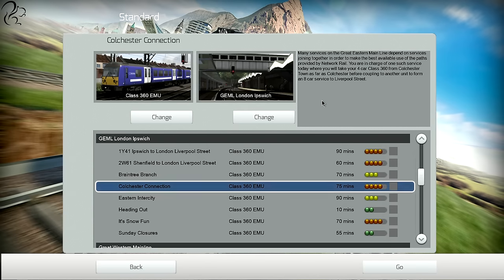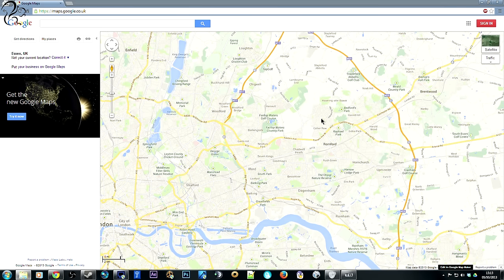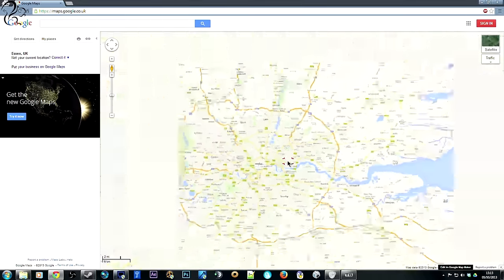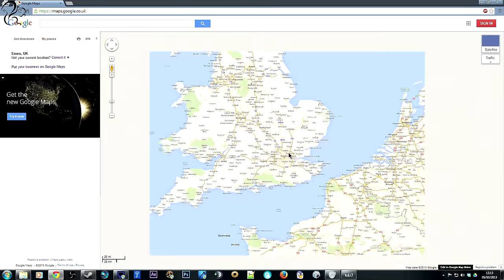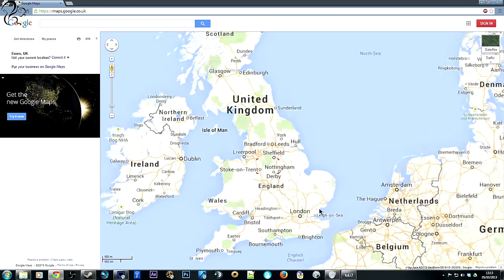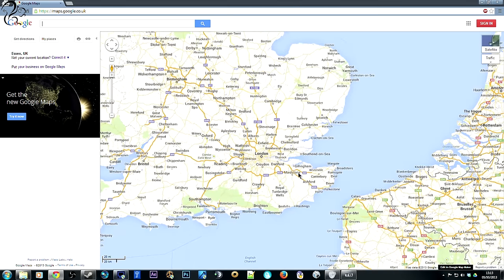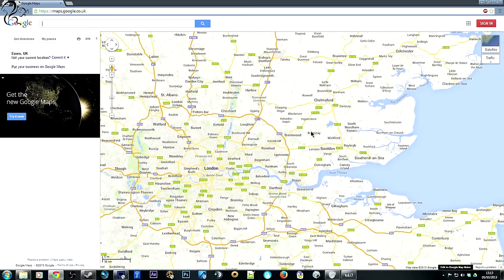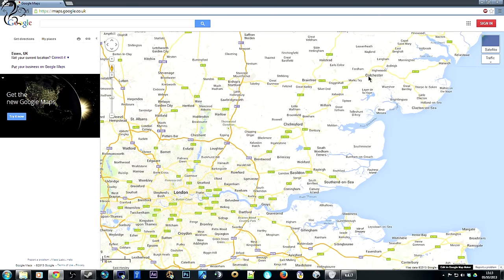Before we begin, I want to show you roughly which part of the world we're going to be in on Google Maps. If I zoom out - for you people who don't know the UK at all - this is the UK, here is London. This is Chelmsford, where I live, where I would commute in every day. I don't do it now, thankfully. And this is Colchester up here.